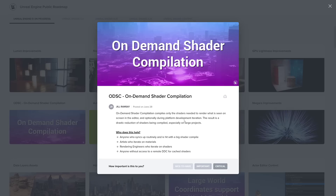The one I love the most — and the thing I hate most about working with Unreal Engine — is the shader compilation. There's nothing like opening Unreal Engine and it's going to compile 7,500 shaders for the next six hours. Or when you create a new project and add something, even though you're not using it yet, it has to precompile all the shaders. This on-demand compilation compiles only the shaders needed to render what is seen on screen in the editor, resulting in a drastic reduction of shaders being compiled, especially on large projects. This one is a godsend to me.